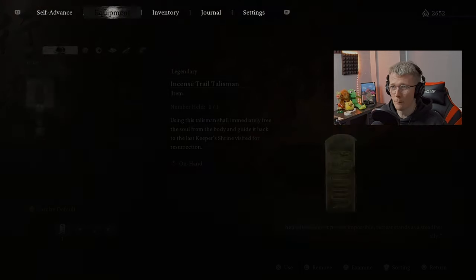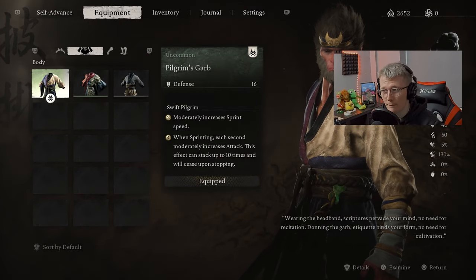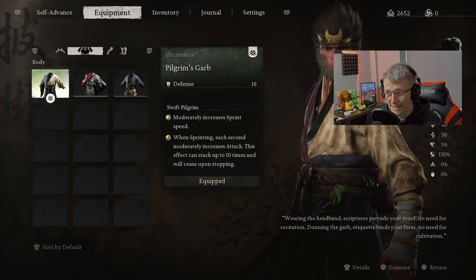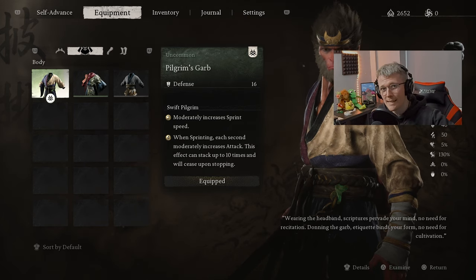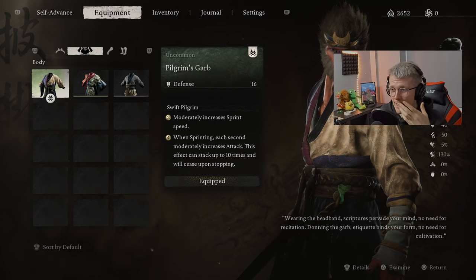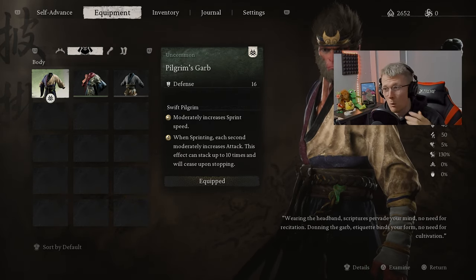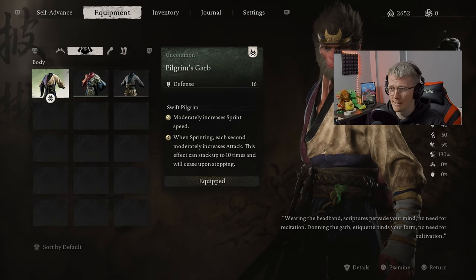For the equipment, we've got the Pilgrim's Headband — the whole Pilgrim set — mainly just for the defense, but it does have some unique effects. It moderately increases sprint speed when sprinting, and each second of sprinting moderately increases your attack. This effect can stack up to 10 times, so if you run for 10 seconds you get 10 times the attack bonus. The idea with this boss is to keep your distance and get in there whenever you can.